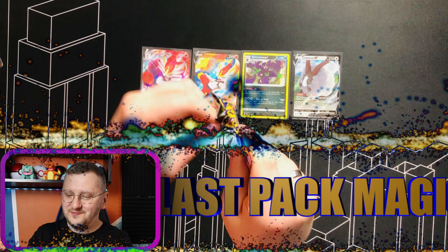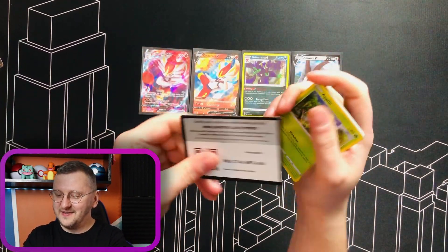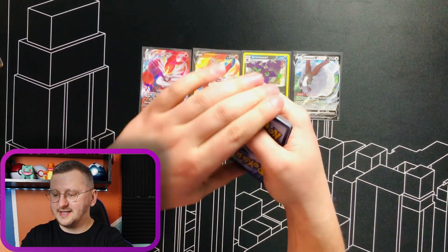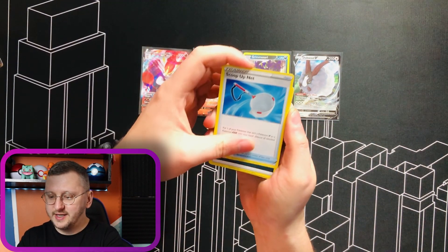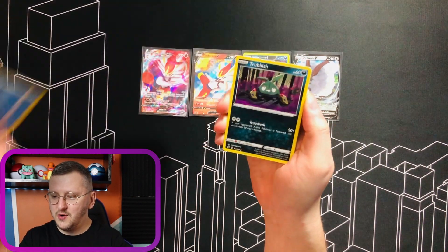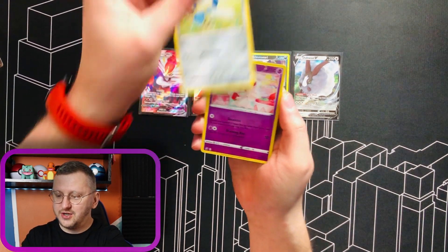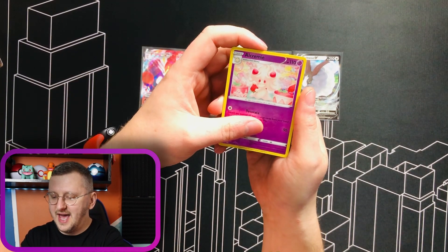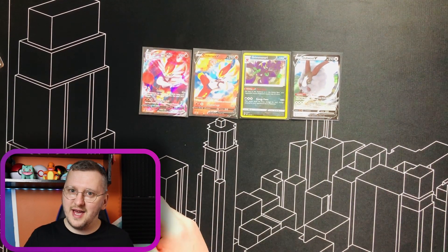Let's pack magic — Boss's Orders? Milo? Anything? Here we go, another code for you guys! We have a Charjabug, a Chatot, Scoopup Net, Energy, Applin, Timid Fall, Trubbish, Helioptile, Hone Age... We have Alcremie — gorgeous Alcremie as our Reverse Holo — and a Galarian Darmanitan as our non-Holo Rare.